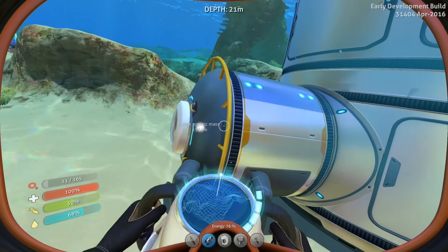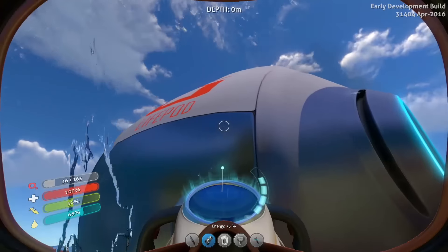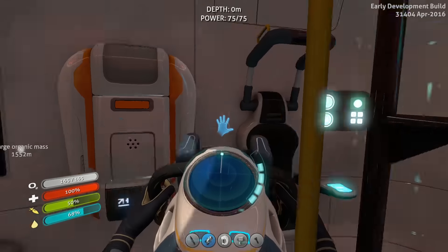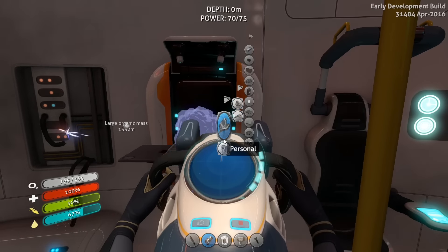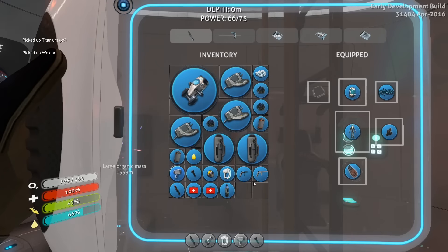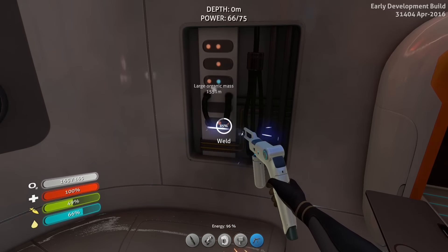Oh, that's the filtration system - that's pretty neat. There's no oxygen in there. This game just gets harder and harder day by day. Okay, Fabricator - we are going to make the Welder. I need Crash Powder and Titanium. Finally, we got a Welder. I'm gonna go ahead and place that on number five. Let's fix this up, which will make the lights come on and this escape pod look nifty.